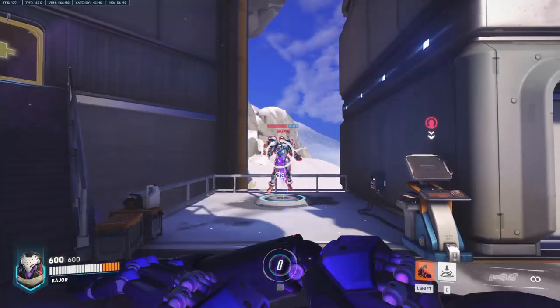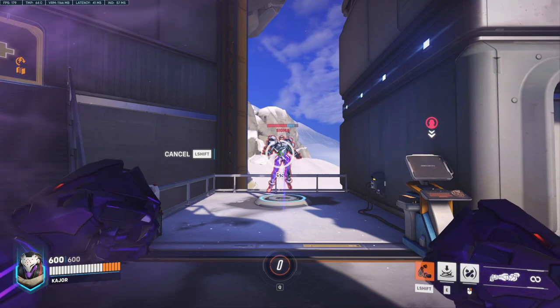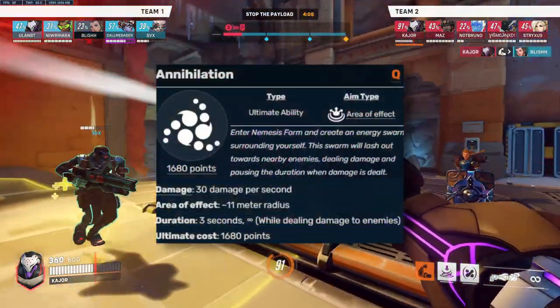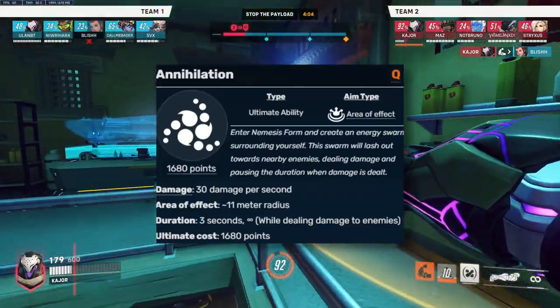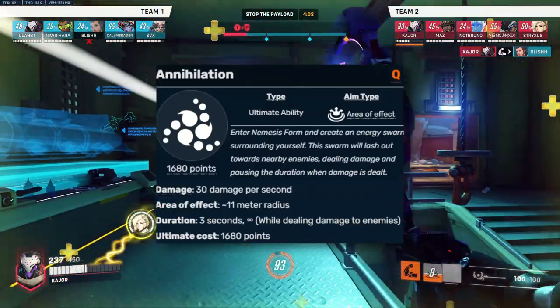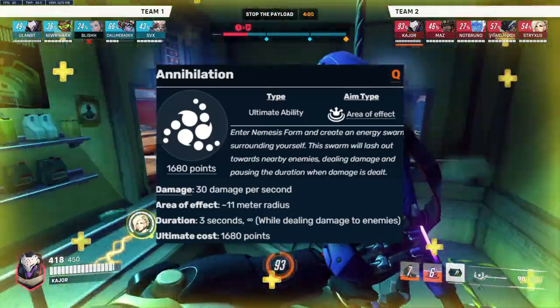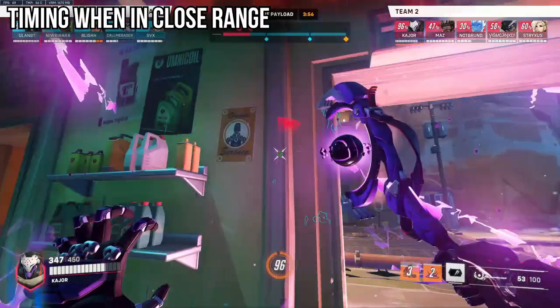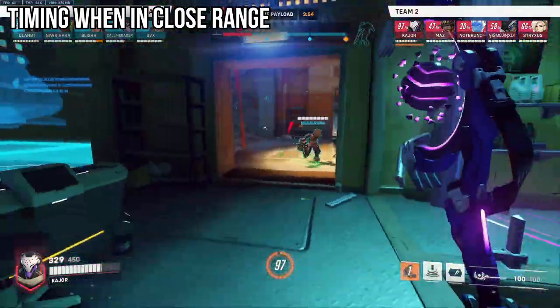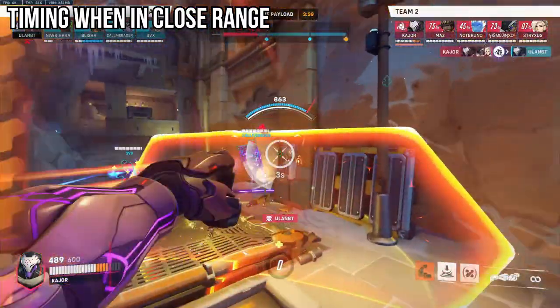Ramattra's ultimate makes Ramattra enter Nemesis form, creating an energy swarm around him. It lasts 3 seconds, but the duration is infinite as long as an enemy is attached. It also deals 30 DPS and is blocked by shields. Because of the relatively low damage and that being the only effect the ultimate has, its usage is quite simple.